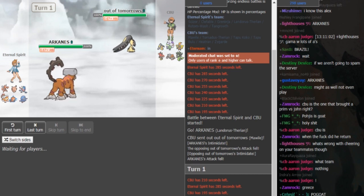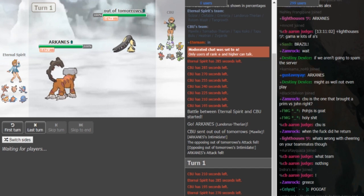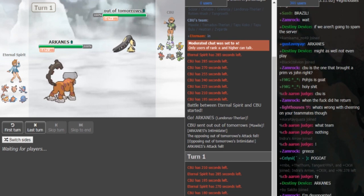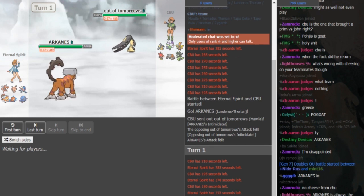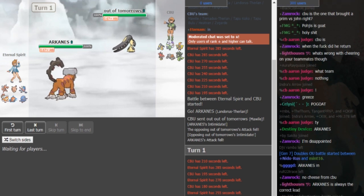If Eternal Spirit is Scarf, he can just U-turn out to get momentum, but doubling into Rotom is also fine because Tornadus is super likely to come out. The only reason CBU would stay in is if it has Ice Punch, and Rotom also covers a potential Ice Punch. I think the Rotom is most likely offensive — it could be a Z-move Rotom because he has a defensive core in Rocks, Fizziv, Clef, AV Tangrowth and Mega Scizor that can already check a lot of the metagame.